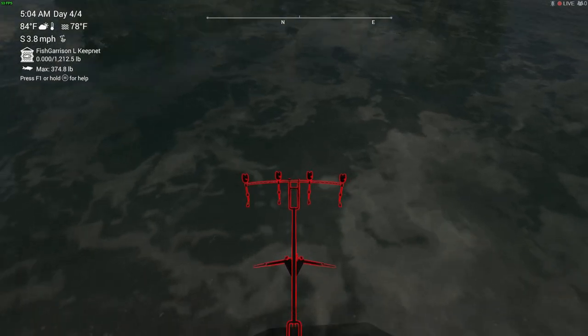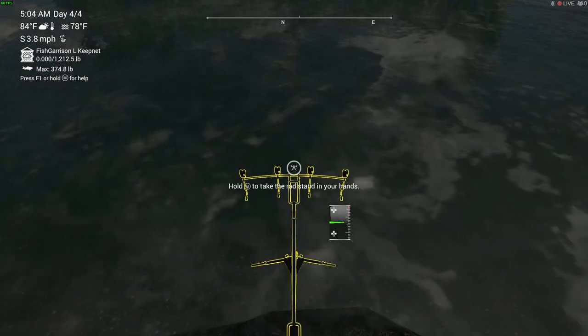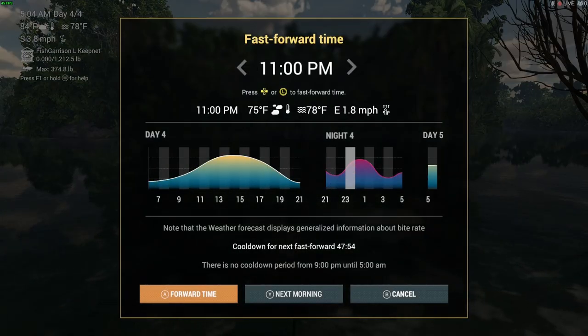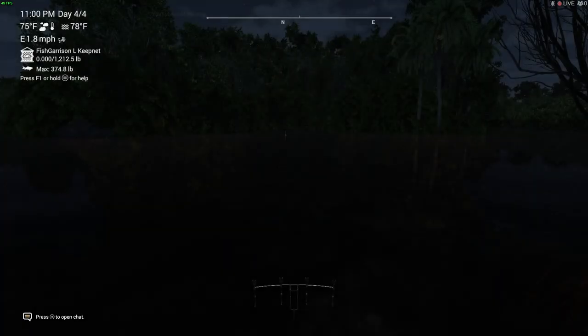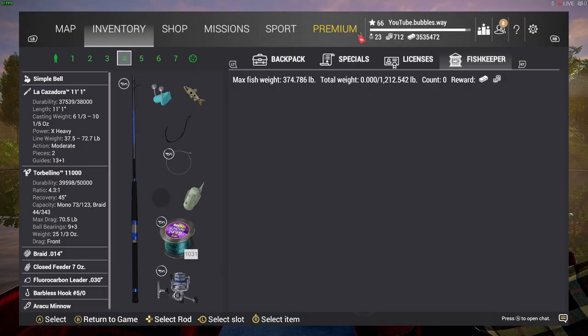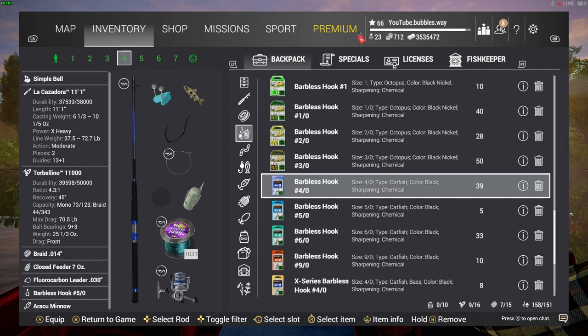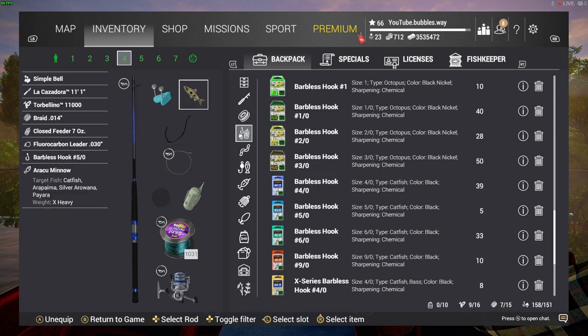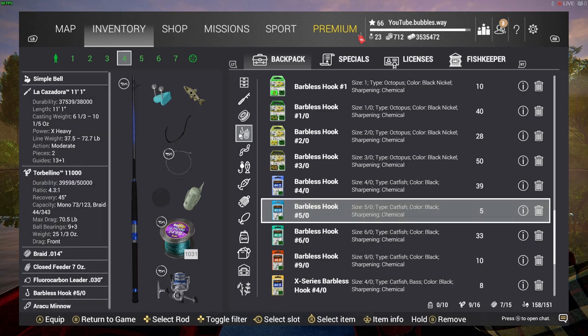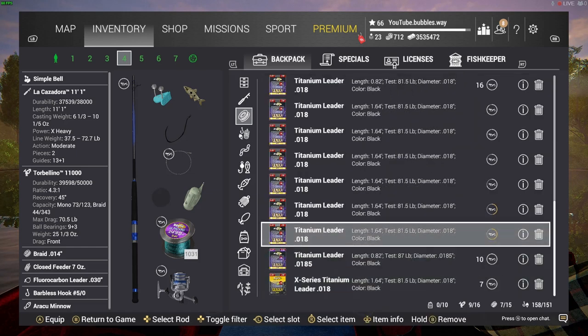I used fluorocarbon leaders for this — normally I'm all about mono, but the fluorocarbon leader seemed to work quite well, so that's what I ended up using. I did show my rod and reel and all my setups so you can copy those. Changing over to night time, I was fishing peak hours. If you go into the menu it will show you a weather forecast — always fish where it's the yellow point, the highest point, as that's where you have more chance of catching fish. I'm using a size 5/0 barbless hook and a 70.5 pound fluorocarbon leader.